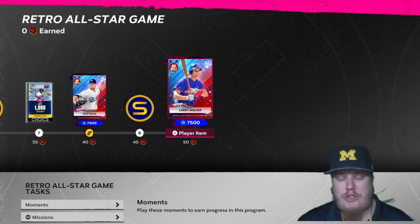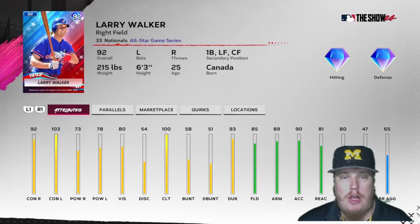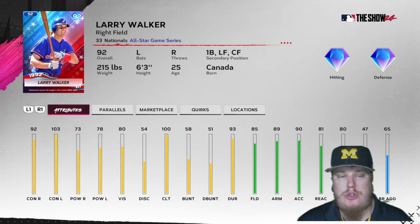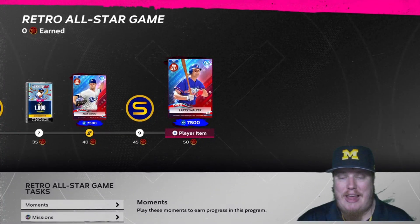At 50 stars you get another 7,500 program XP — meaning 30,000 total Season 2 program XP in this program — plus the 92 overall right fielder for the Washington Nationals, Larry Walker, based on the 1992 All-Star Game where he delivered a pinch-hit single in his first career All-Star appearance. This Larry Walker card has diamond hitting, diamond defense, 92 contact, 103 contact, 73/78 power, great fielding stats, and 80 speed for the young 25-year-old Walker.